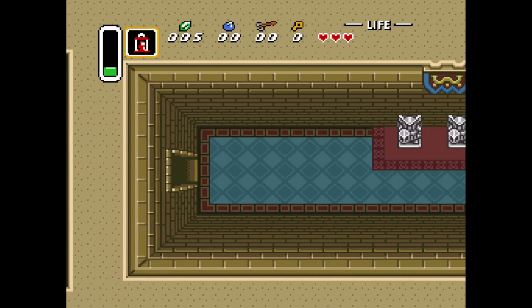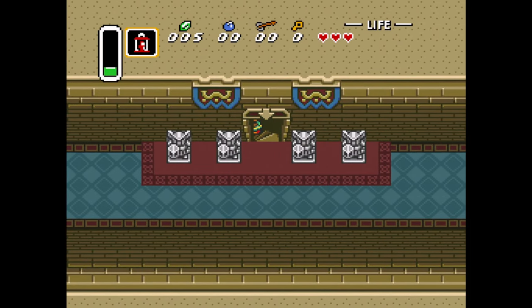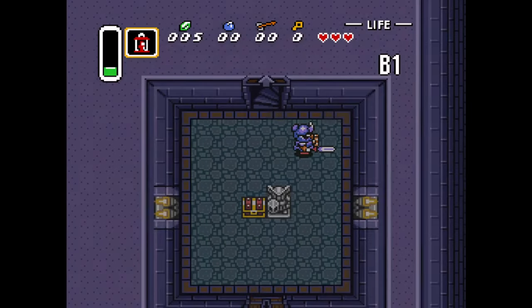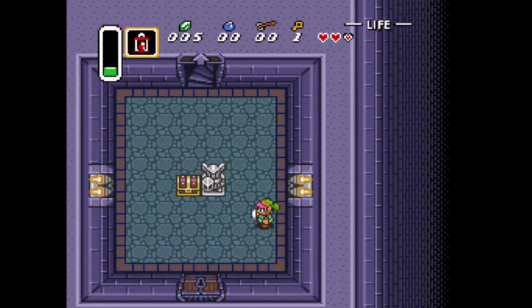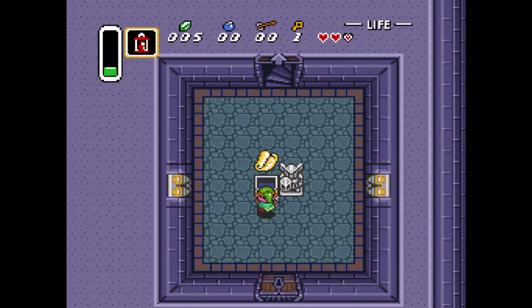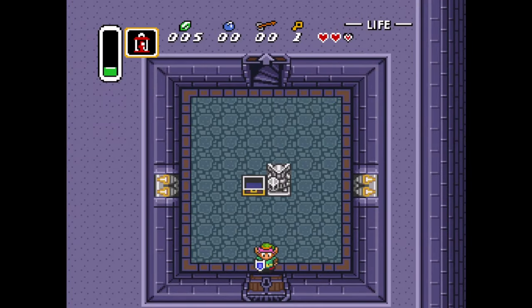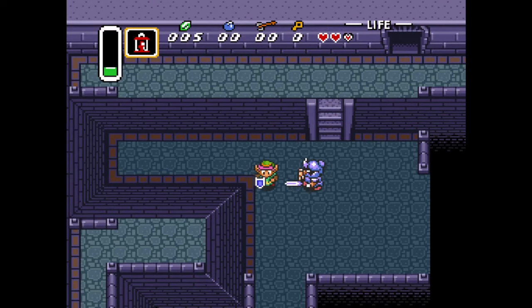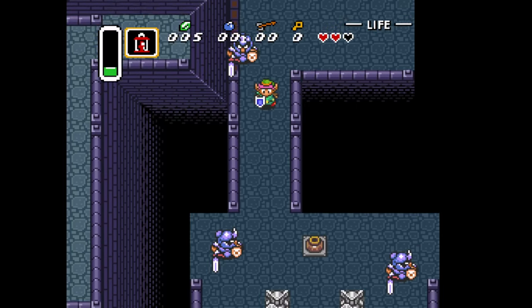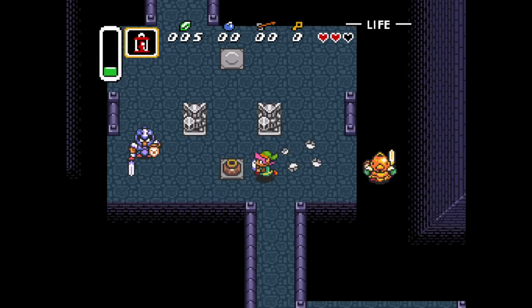You can grab those small hearts to refill your total right there — that's pretty straightforward. We also have three different denominations of rupees in this game, the currency of Hyrule: the greens which count for 1, the blues which count for 5, and the reds which count for 20. We have our first key as well. We'll bring Blaze in a little bit later to talk about the different items for the dungeons. At the moment, this dungeon is as simple as it gets — very linear. They give you everything you need as you progress.